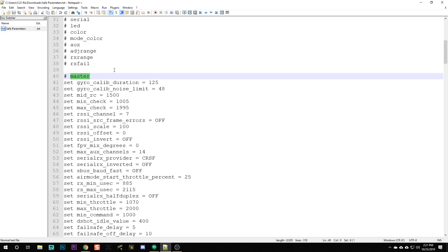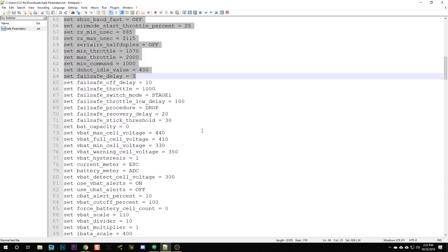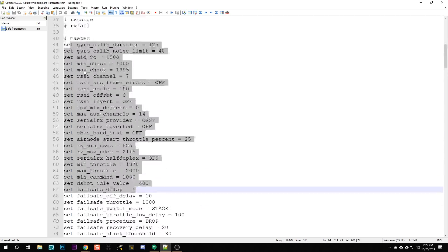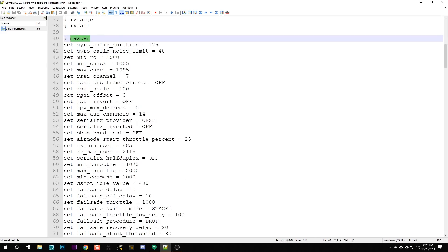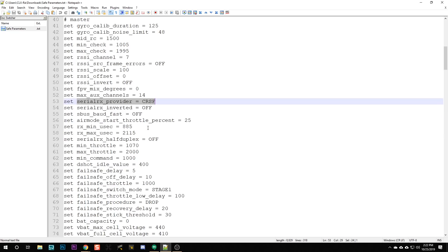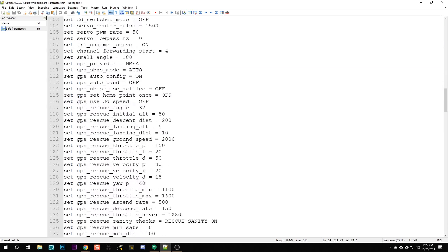When you get to the master section, this is fraught with risk. Only these specific lines are safe to carry over. If you don't want to go through it one by one, you could just not copy any of master over and manually set things. But some of this stuff you're going to need — like if you're used to flying with a camera mix, or if you've got DJI and you're using SBUS, or your serial RX provider. So these are the things that are safe to carry over in master.